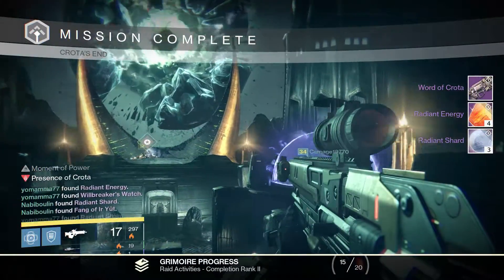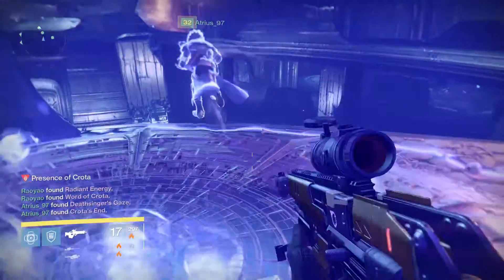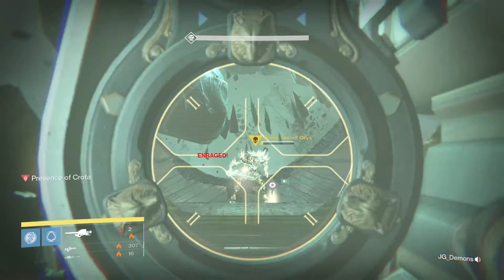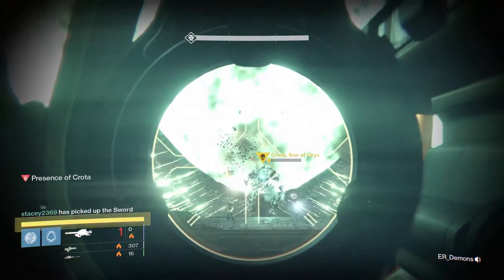You can see I end up getting the Word of Crota, Radiant Energy times 4, and Radiant Shards times 3 on my Titan. Nothing too exciting — no Crux of Crota or anything like that. But we'll go ahead and give it a try on my Hunter and see what we get this week.